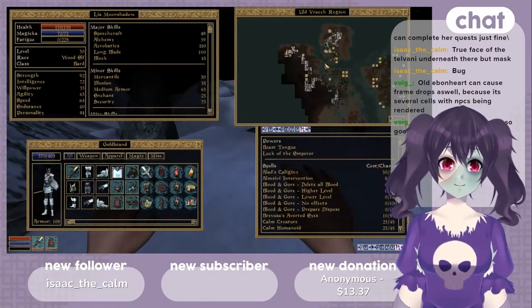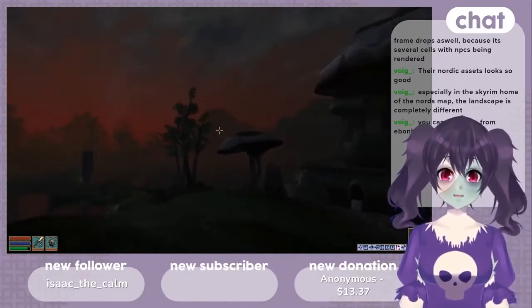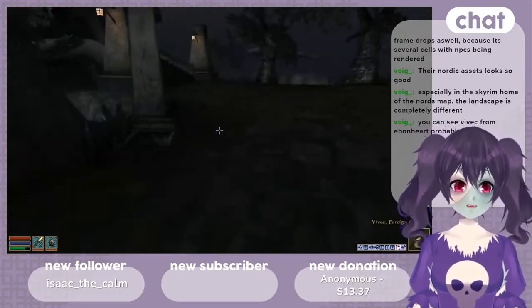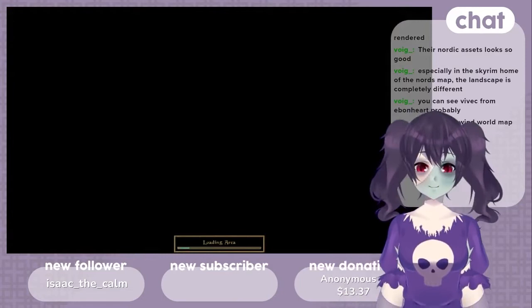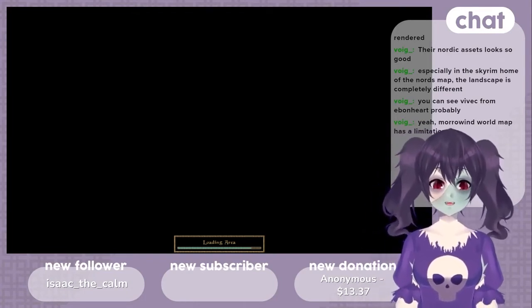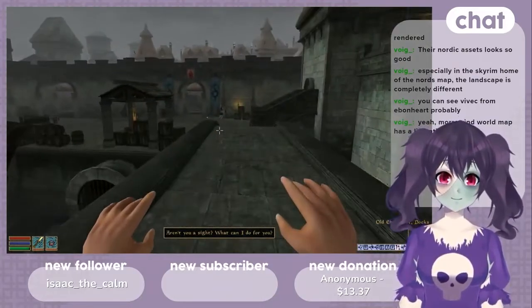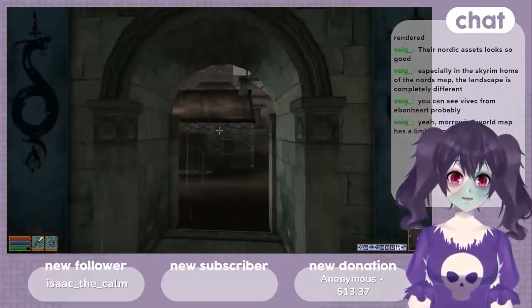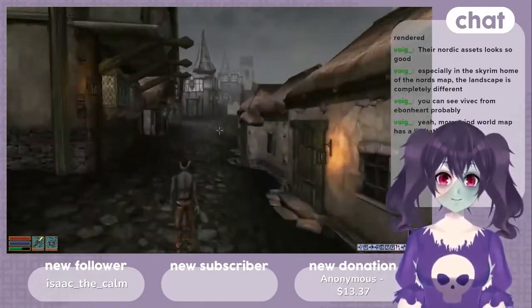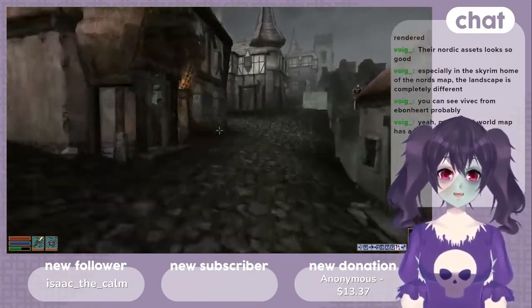Okay, I think I've seen enough of this area. Oh man, that's cool being able to see multiple cantons at once. Let's see if there really is a frame drop here — I highly expect there will be. Anyway, let's have a look at Almalexia with Distant Lands on.